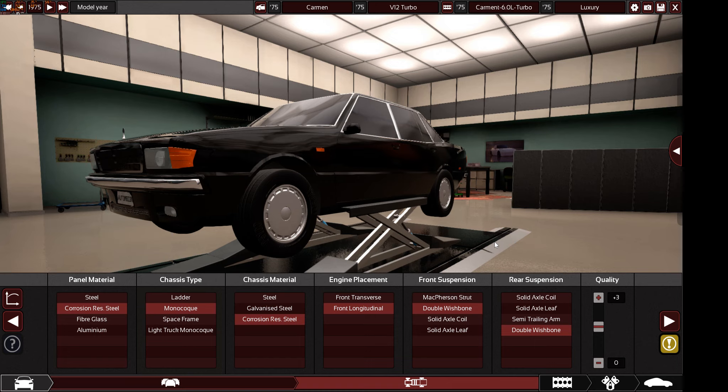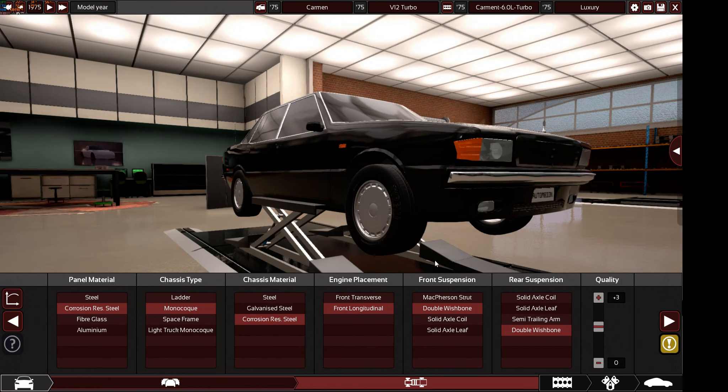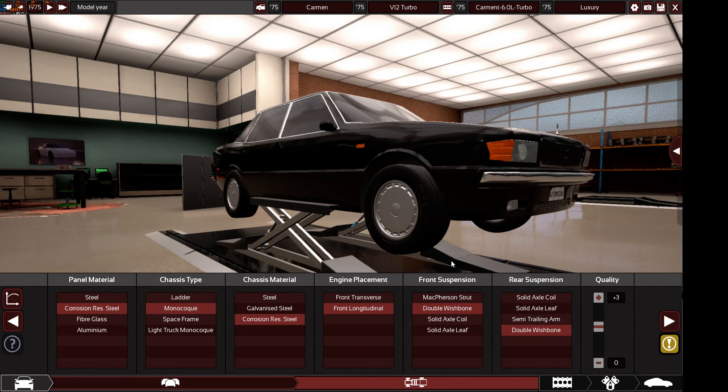Alright, enough chit-chat - let's crack on with the rules. This is 1975 and the challenge is building a GT premium car. A GT car is a mix between a luxury car and a sports car - a car with a good amount of horsepower, speed, performance, and handling, while keeping the essence of a comfortable, luxurious interior and the latest entertainment gadgets. That's the whole idea of the GT car.